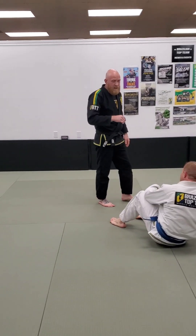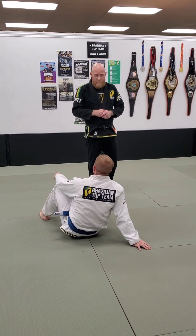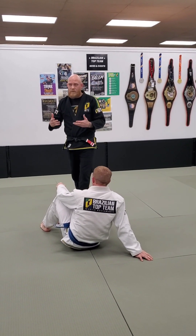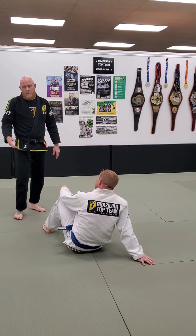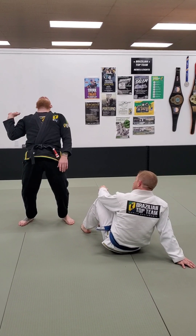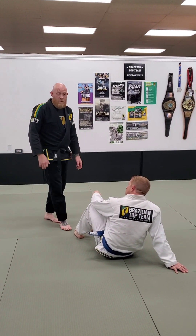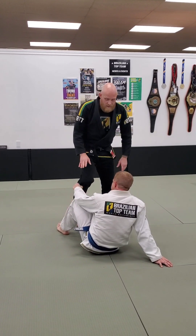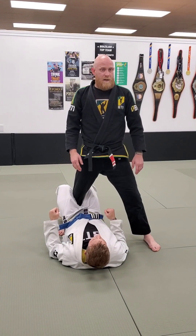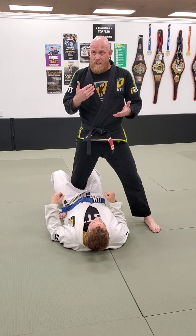Third and final technique for today. Some of us have been over this before, but we can always get better. Chair sit back take — let's break down the terminology for the newer folks. 'Chair sit' is just a jiu-jitsu term: it literally comes from being in a dentist chair sitting down — when they're ready, they sit you up. I'm going to take his back using a chair sit motion. Why? Because it's pretty hard: if Aaron's flat on the ground, there's no space between his shoulder blades and the mat for me to tuck my body in behind.